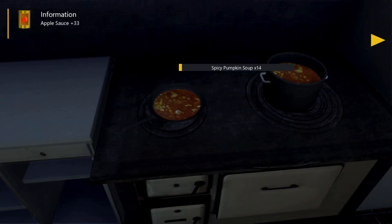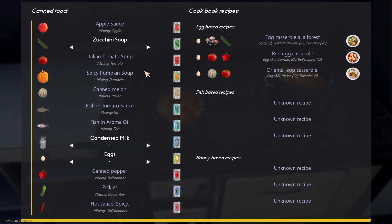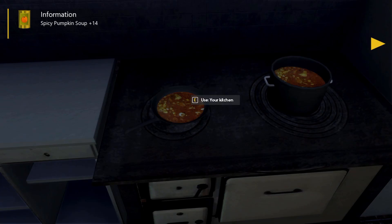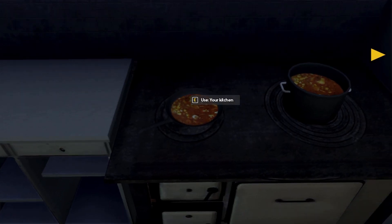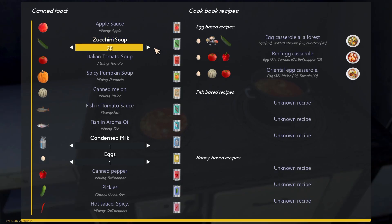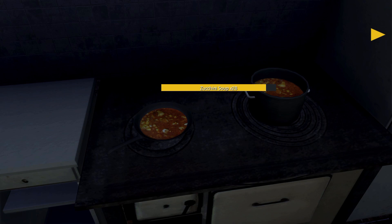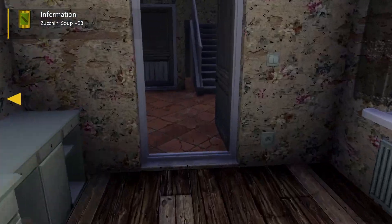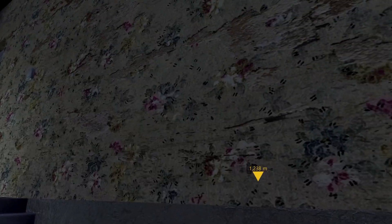Let's just turn on the light and light the whole house up. Oh look at that horrible wallpaper! Okay, let's get some sleep. You can hear all the chickens out there making a whole pile of noise. Let's have one of these apple sauces — look at that, nutrition plus 75 for those. Beautiful.